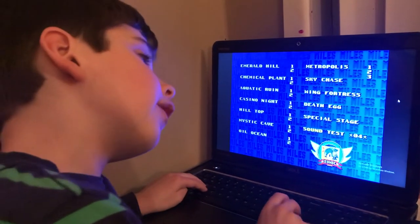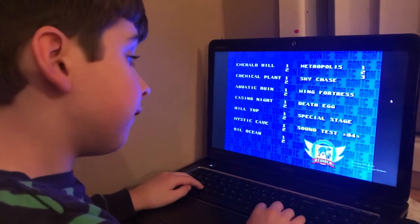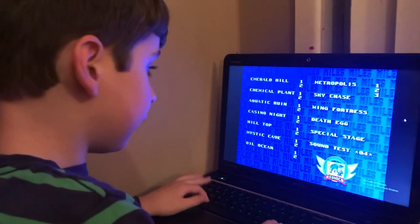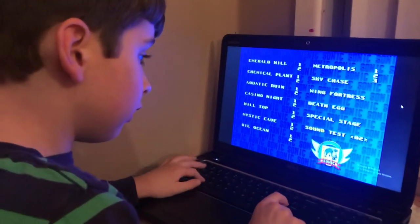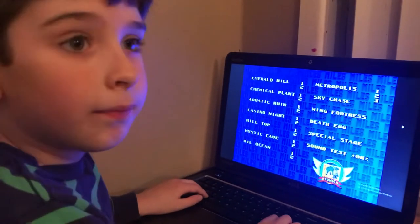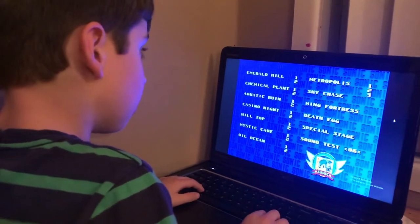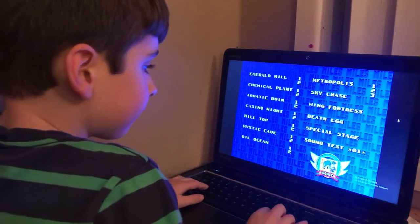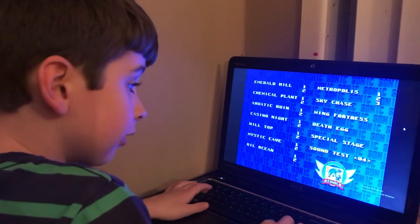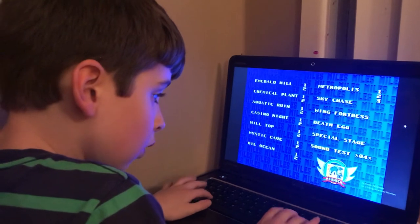The other two codes only work if you're already at the Stage Select. You want to play 1, 4, 1, 2, 6. You'll hear a Chaos Emerald chime instead of Hilltop Zone if you got it right. Now enter 1, 9, 9, 2, 4.